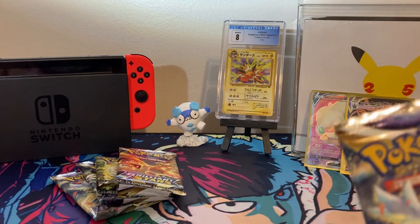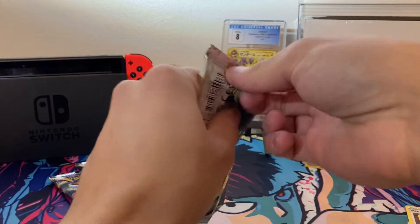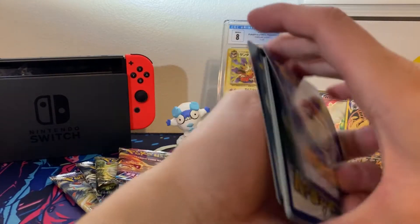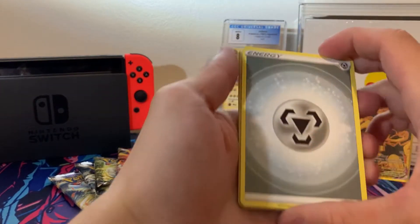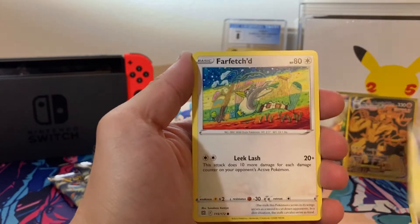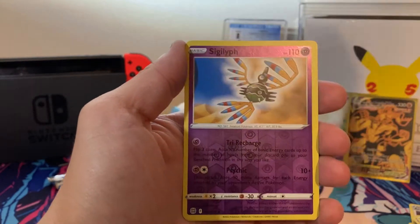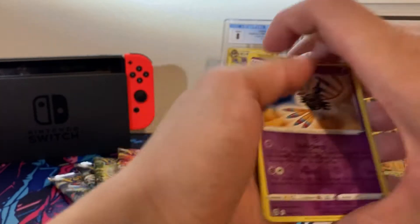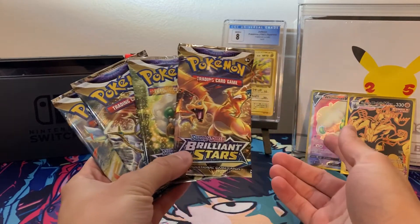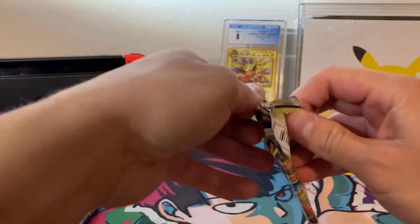Alright, we'll just keep it going over here. We got the Shine Impact Art. I'd really like to maybe get a couple more Trainer Gallery cards from this set. We got a Metal Energy. But honestly, I'm super happy with how this ETB has turned out. We got our Full Art and a Gold card from the Trainer Gallery — can't complain too much at all. If we could get another hit or two, I'd say this is a pretty good ETB opening all in all.